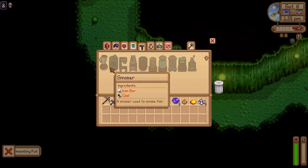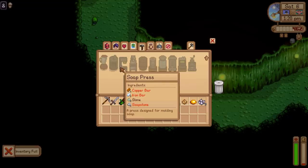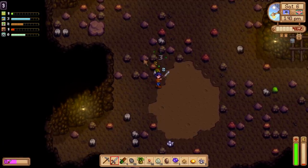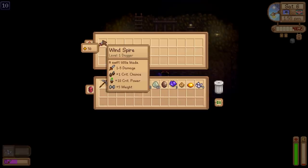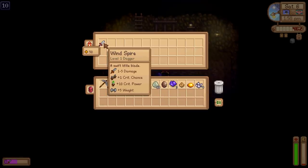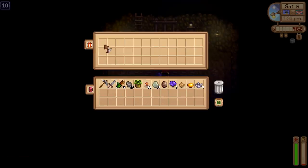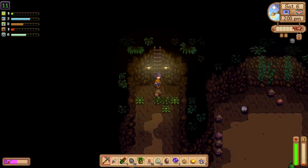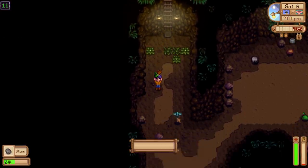The pepper blender looks kind of doable. The smoker is a lot of iron. The soap press looks doable if we can get a soap stone. I underestimated how crazy expensive all these Artisan Valley machines are. I forgot I remixed all the mine rewards. We're going to rock the wind spire for a bit — I never use daggers, so this will be a fun change of pace.